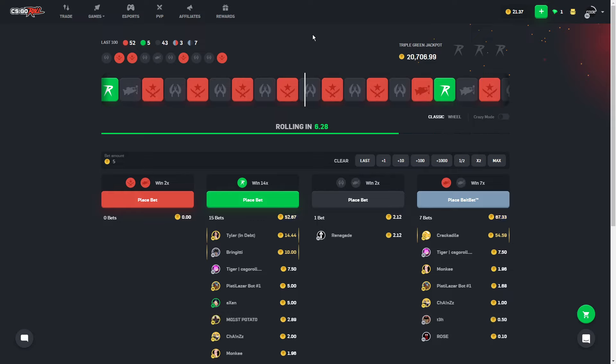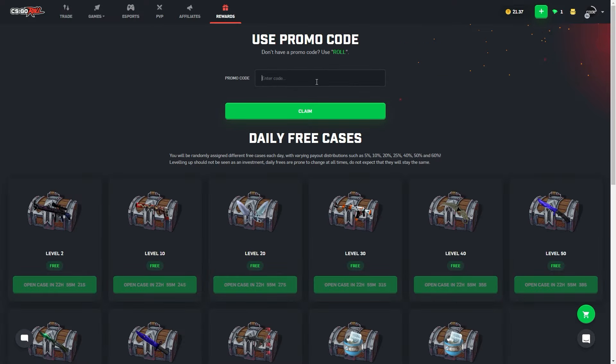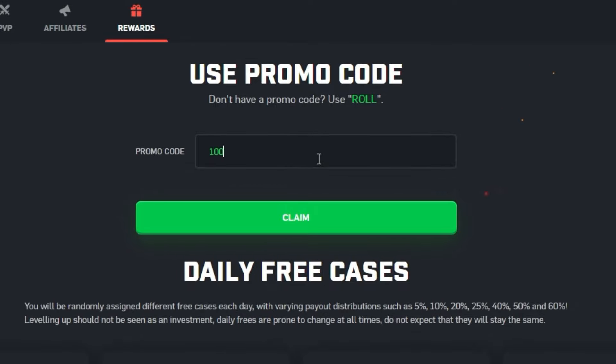Yo guys, welcome to my new video. Today we are on CSGO Roll and if you're looking for a promo code, simply go to the rewards tab right here and just enter promo code 100D.